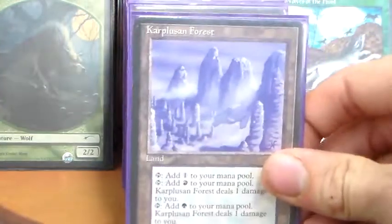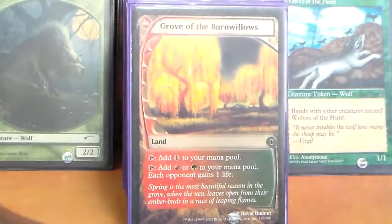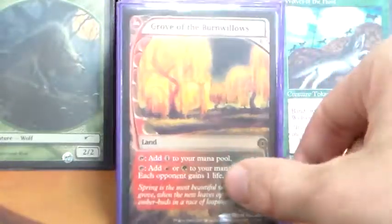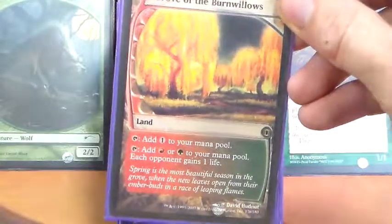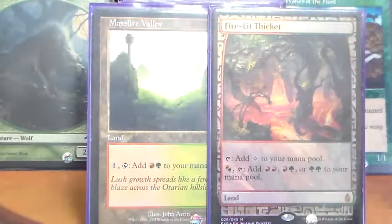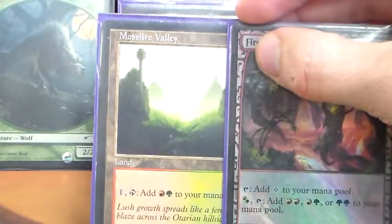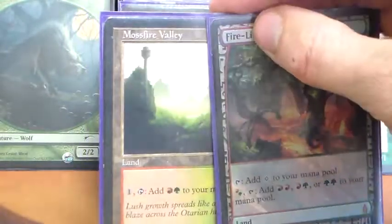Pain land — Karplusan Forest. It's Commander, the one life is negligible, to be perfectly honest. Grove of the Burnwillows is our Future Sight land — it's kind of the inverse of a pain land, and it gives all of our opponents one life when we tap it for red or green. But again, it's Commander, that one life is highly negligible. Buddy land: Rootbound Crag. We have both of our filter lands — Mossfire Valley and Firelit Thicket — they just go ahead and filter into the colors we need. The Mossfire being strictly worse, it basically acts as a Gruul Signet. Still highly worth including — I really do feel like the old filter lands are highly underplayed.